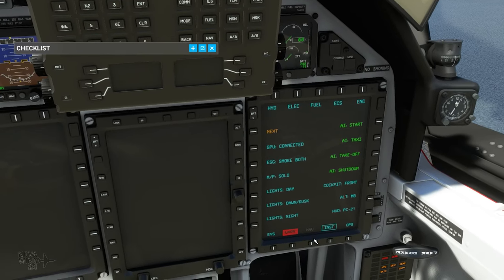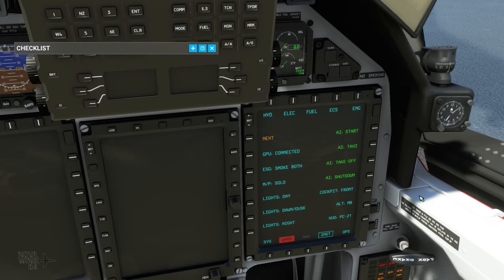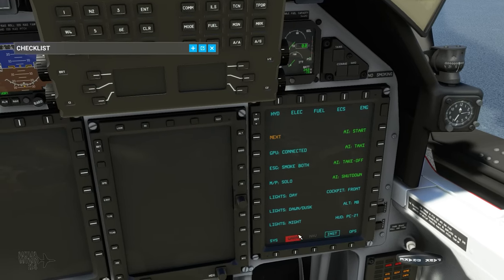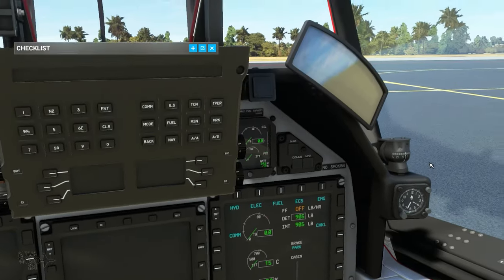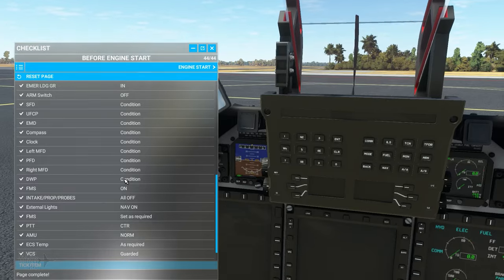That page is really important — it essentially replaces the tablet EFB that many aircraft in the sim should have shipped with, putting it in a more appropriate setting. Let's go back to our systems page with the warning lights and carry on with the checklist.